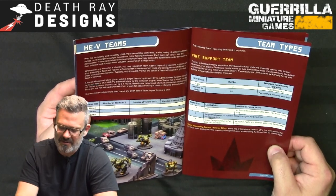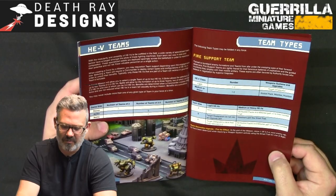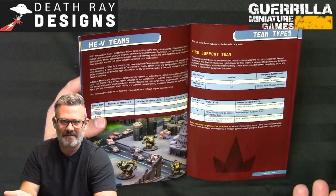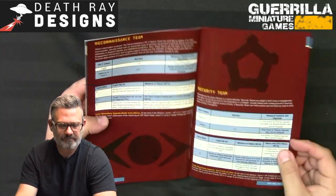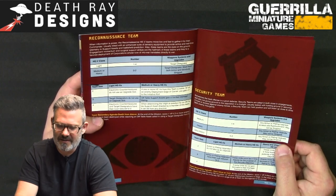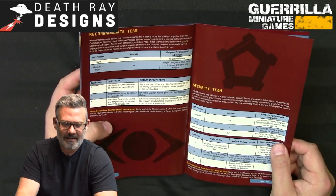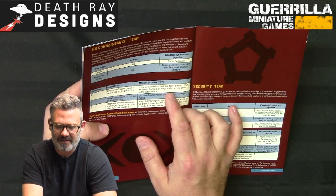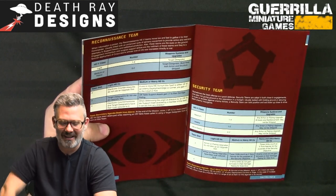The Fire Support Team secondary agenda — 'Fire for Effect' — scores a VP if two or more enemy HEVs were destroyed while resolving a weapon using the Smart trait. The Recon Team requires lights with target designators, and mediums or heavies with target designators, armor and structure stripped. Bonuses include electronic countermeasures for free, and if one or more team members are within 18 inches of an enemy deployment edge you gain plus one to initiative rolls.